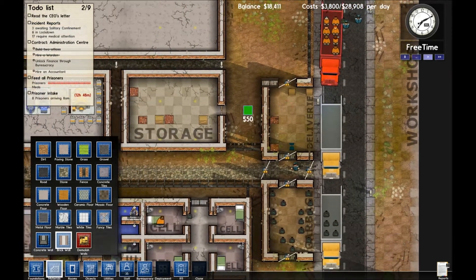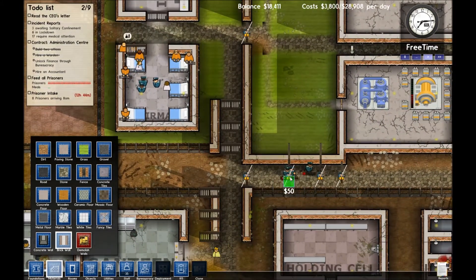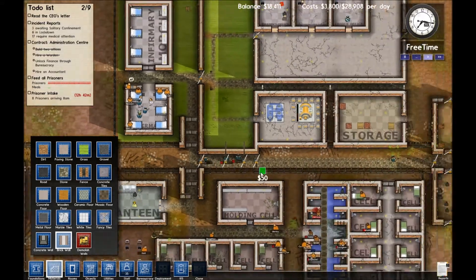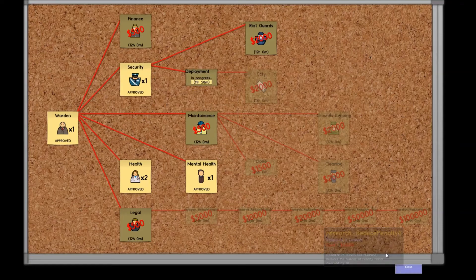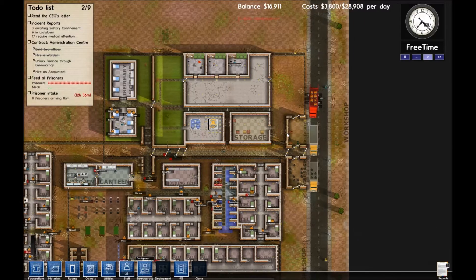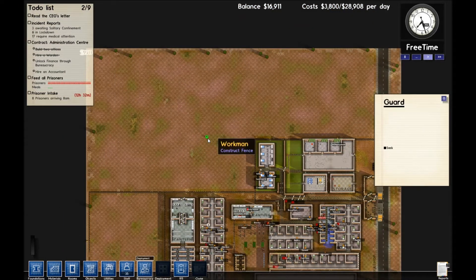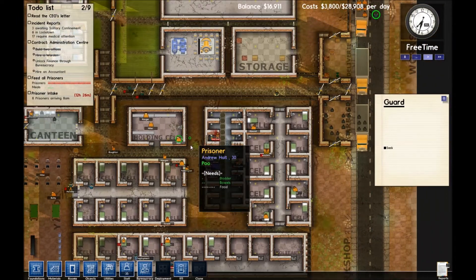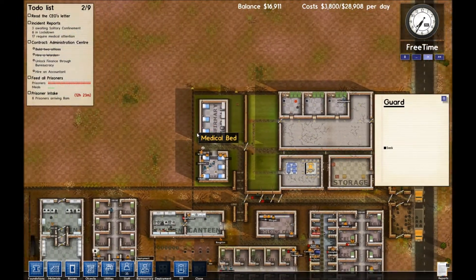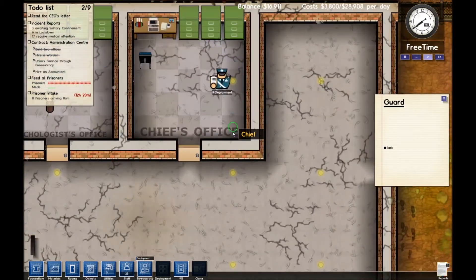We're not transporting prisoners anymore — actually, one prisoner looks like he got transported, maybe. Let's go to our bureaucracy menu, and just in case this magically decides to fix itself, we'll start deployment so that we can put down guards in different areas. But right now I've even got guards that are getting stuck. They're constructing fences, and no, I do not mean the renaissance sport of stabbing one another with pointy objects — my guards don't fence.